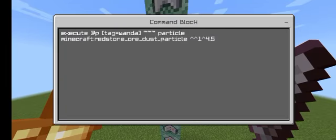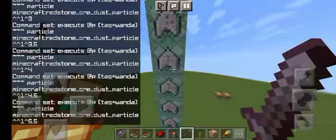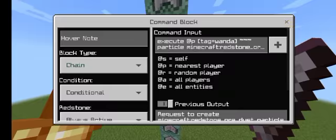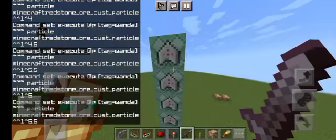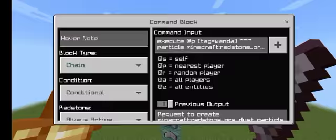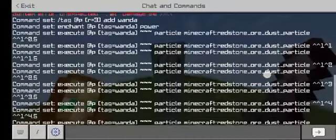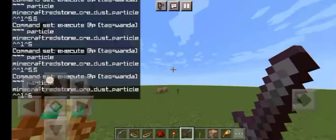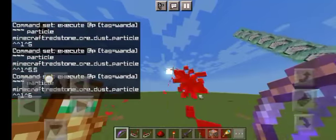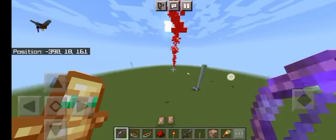I've used a half-block of distance for every command — you can choose one pixel of distance. As an example: this is the first command, this is the next one, and this is the last one. These are all the command blocks. There are 12 particle command blocks and one command block which executes the engine command. This is how the beam works.